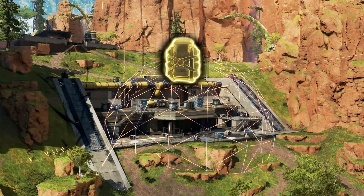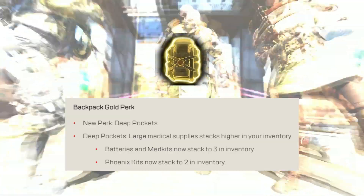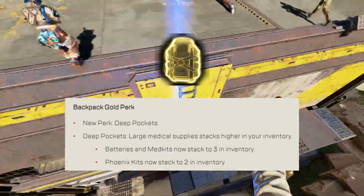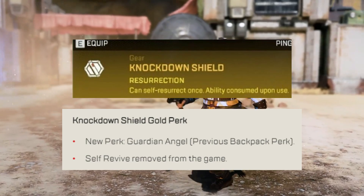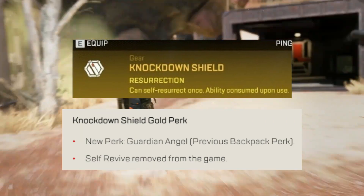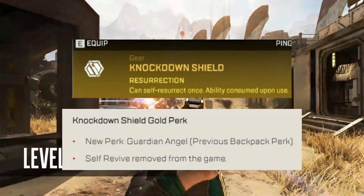Gold backpack perk has been changed — it's now called Deep Pockets, which means large med supplies can now stack higher. For example, you can now carry three batteries and med kits instead of two, and you can carry two Phoenix Kits instead of one. The gold knockdown shield perk has also changed — it now has Guardian Angel, providing the old gold bag res, which means Lifeline gets the gold knockdown. Self revive has been completely removed from the game.